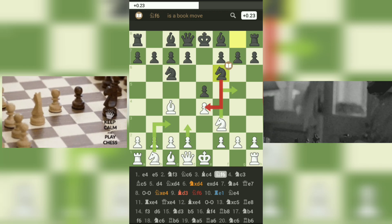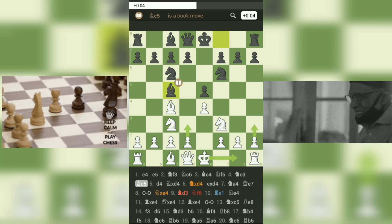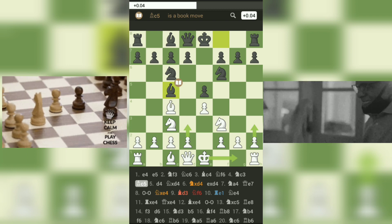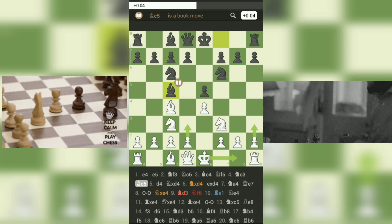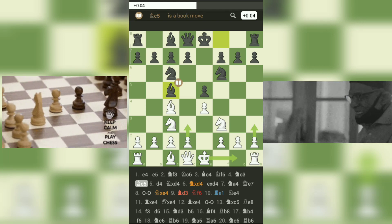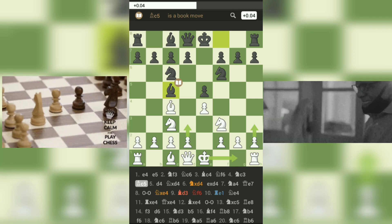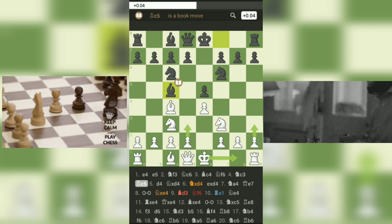4. Nc3-Bc5 — Both players continue with their development, mirroring each other's moves. The Giuoco Piano is an Italian term meaning 'quiet game,' indicating a relatively calm and strategic approach to the opening. It is one of the oldest and most traditional openings in chess, dating back to the 16th century. The four knights variation, as seen in this game, is a common continuation within the Giuoco Piano.